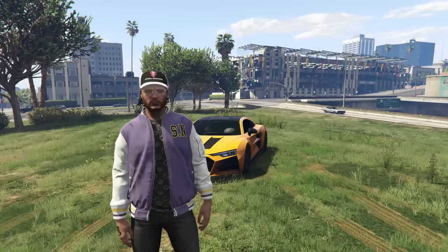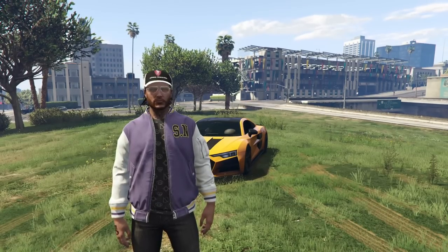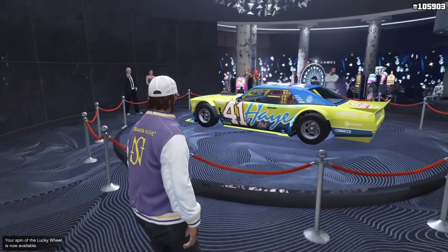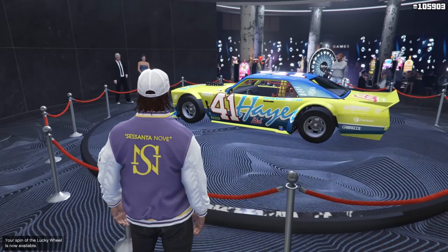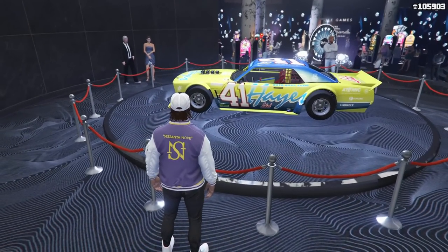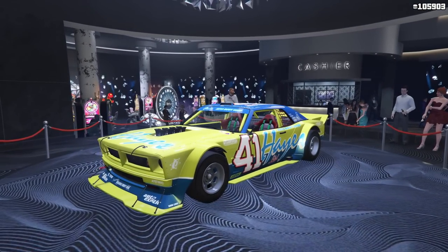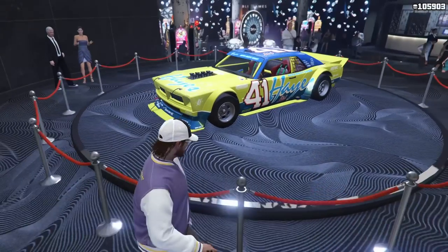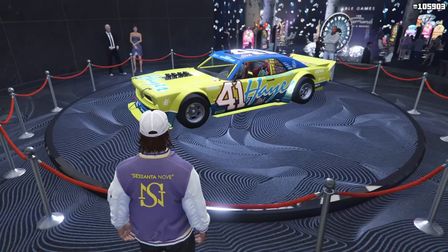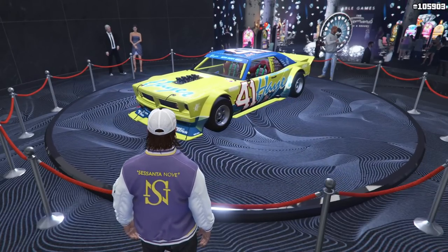We've got to go to the casino and talk about the podium vehicle. The podium vehicle this week is the Declassi Drift Tampa. This thing goes for $995,000 regularly. It's a pretty awesome car — definitely one I would recommend picking up. It's based on the Hoonicorn in real life. Rest in peace, Ken Block. You should try to win it for sure; get on every day and spin the wheel and see what happens.